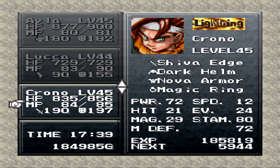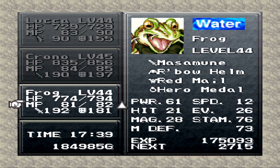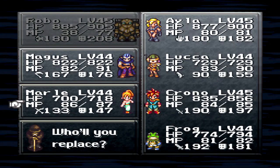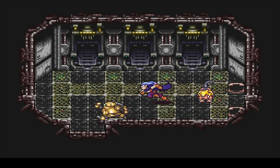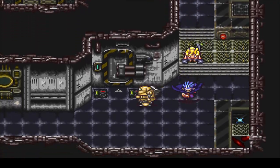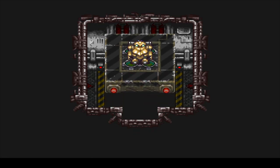Ayla's already at level 45. You're almost at 45, Luca. Really, as far as levels go, I don't care that much — we're all relatively balanced there anyhow, like 44, 45. Techs are really where it's at right now, although I'm almost done with all my techs for everyone anyway. Magus just now needs Dark Matter and Ayla needs Triple Kick.